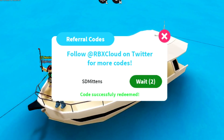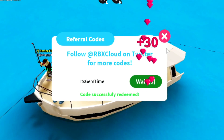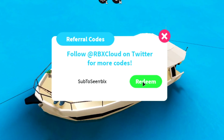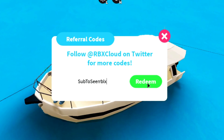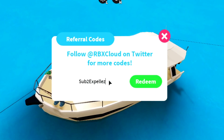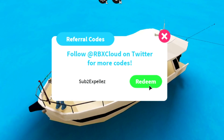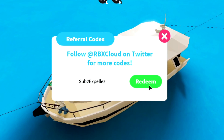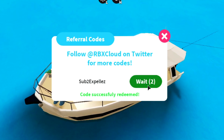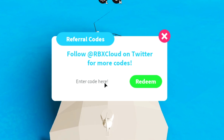The next code is 'sdmittens' — you click redeem and boom, you get 10 gems. Right after that is 'itsgemtime' — you click redeem and boom, you get another 30 gems. After that is 'subtosearrblx' — you click redeem and boom, you get another 10 gems. Then you have 'subtoxspells' — click redeem, boom, another 10 gems.